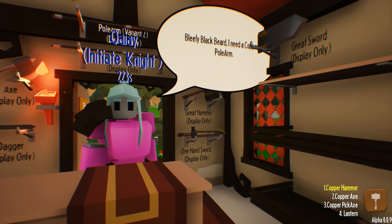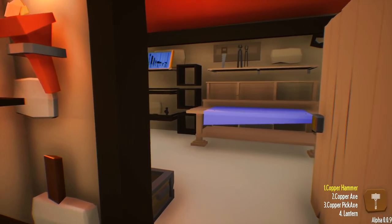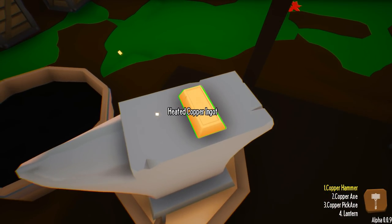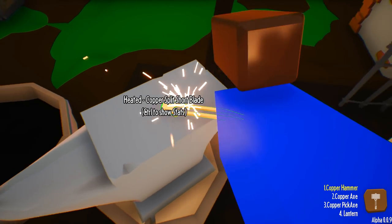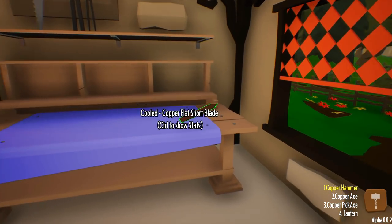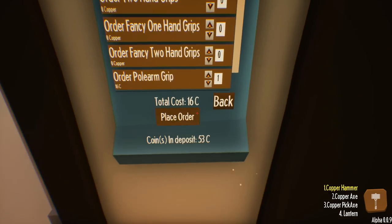Our first customer of the day — Beliefy Blackbeard. I need a copper polearm. Oh, I don't have a polearm. I've got to order one. Copper polearm — I think all that is... Wait, I can look at the chart. Yeah, it's a small blade. Okay, I got this. Let's grab one of these. This sounds like something we get paid handsomely for. Flat short blade — perfect. I still can't sprint. Let's get the polearm now. We've got to order it in, lady — if you'll just give me four to six weeks. One polearm grip. Boom. Place order.